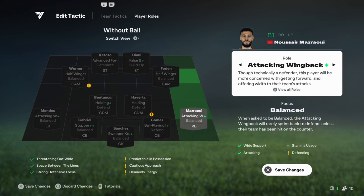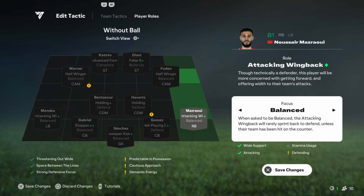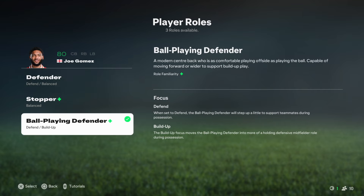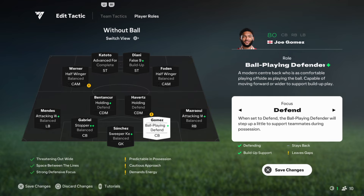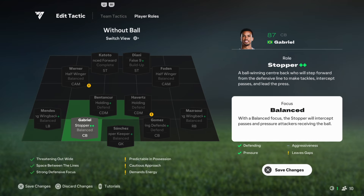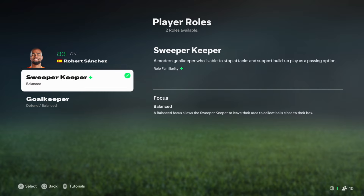Wide CAMs — LAM and RAM — Positioning: The wide cams, playing like inverted wingers, tuck inside when out of possession, helping form a compact midfield block. They cover central areas rather than staying wide, limiting the opposition's space between the lines, and cover the half-space between the fullbacks and CDMs. FCIQ enables these players to dynamically track opposition fullbacks or wide midfielders. If the opposition switches play wide, the wide cams react quickly to press or provide cover for the fullbacks, shifting out wide when necessary while remaining calculated so they aren't drawn too far out of position.